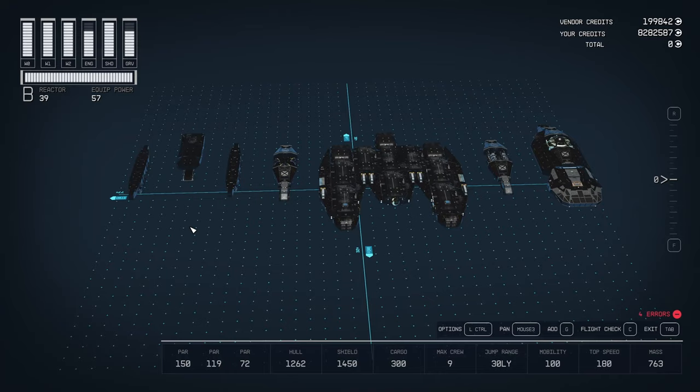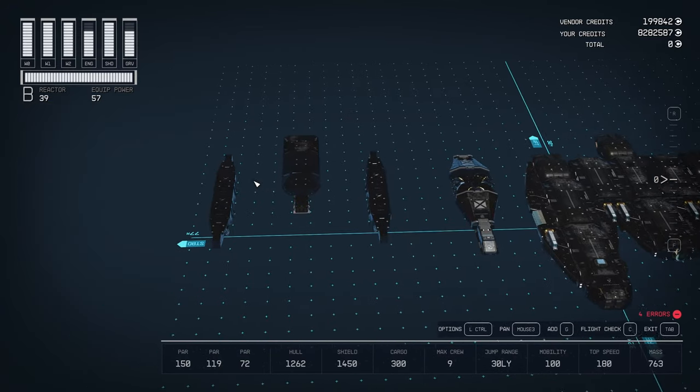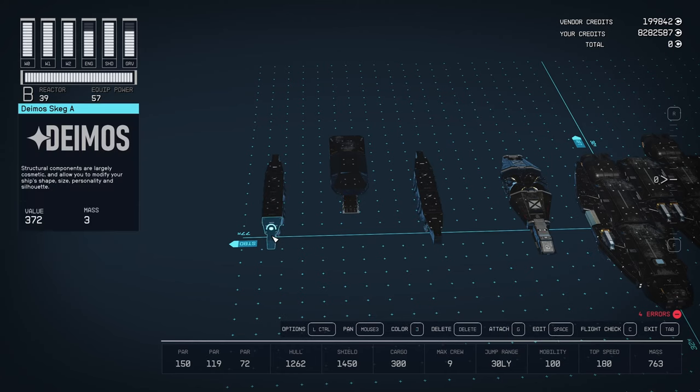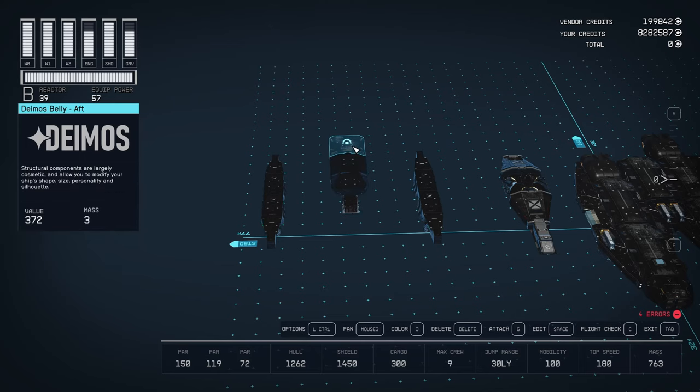For the breakdown: on the bottom level we've got four of the 320CB landing gear, two Skeg A's front and aft — so two front, two aft — a 120LD landing bay, and a DMS belly aft.